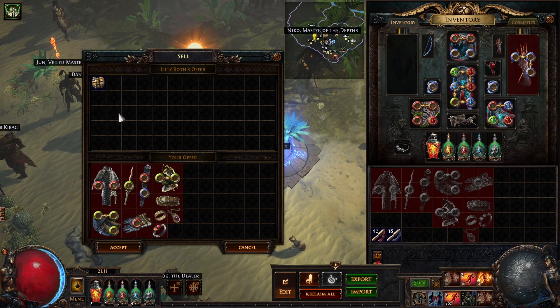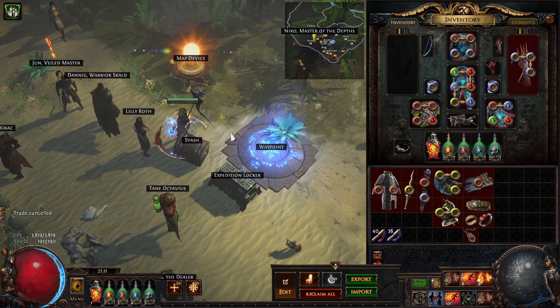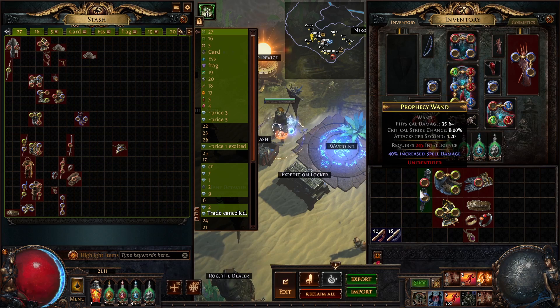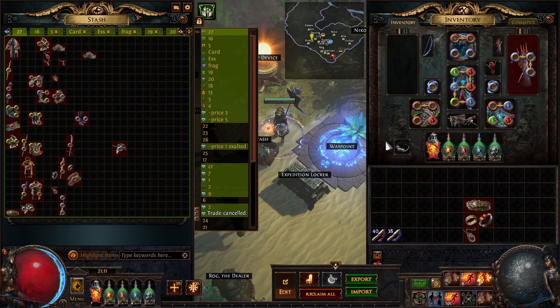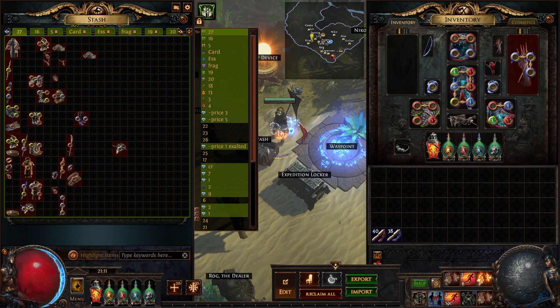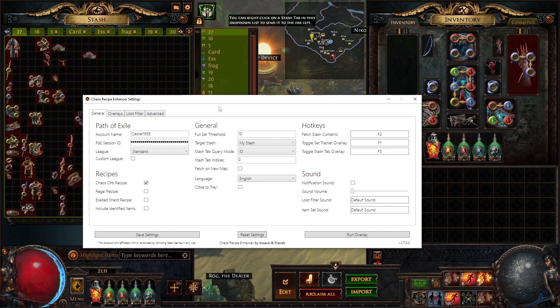This means you usually want to start doing chaos recipe around Blood Aqueducts. It's a pretty annoying way to make currency because when you loot a lot of these items and put them in your stash, you have to browse through and search for the weapon, the chest, whether you even have an amulet or rings. That's where the Chaos Recipe Enhancer tool comes in to help.